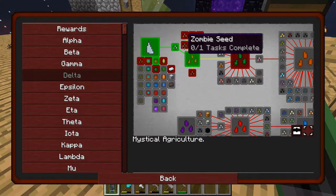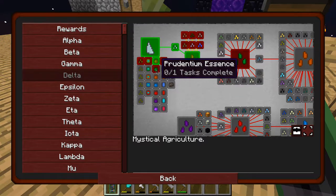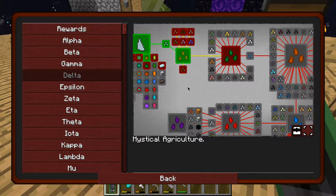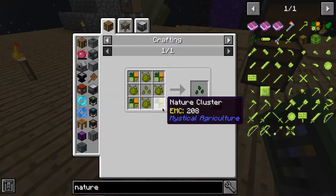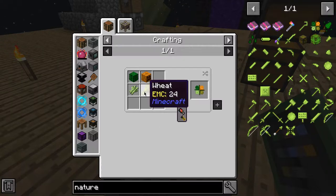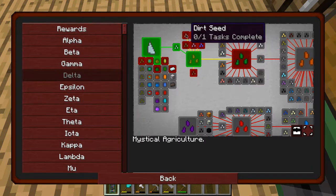Nature seeds I think will be useful, zombie I don't know, dirt might be useful, wood could be useful. Let's make a nature seed - that would be the most useful. Tier 2 crafting seeds I don't know how to make, I think I'm going to need to get inferium stones, infusion stones. Nature - how do you make a nature seed? They will need inferium essences and nature clusters, which are wheat, sugarcane, cactus and pumpkins. Okay let's not make that now.